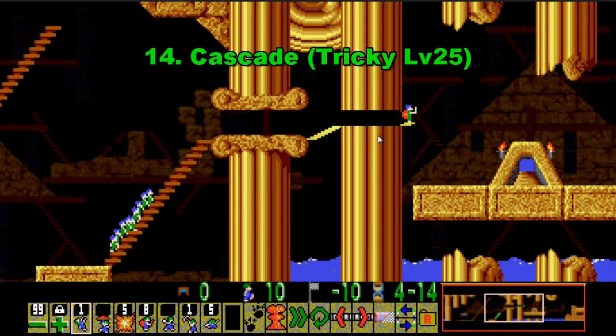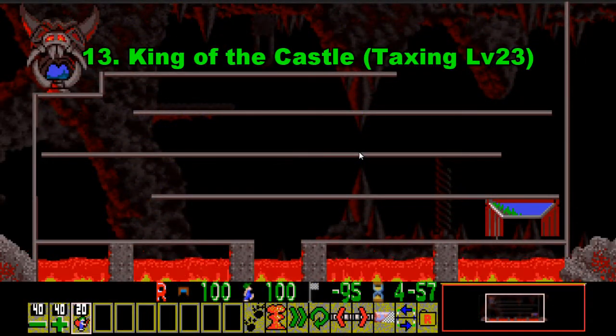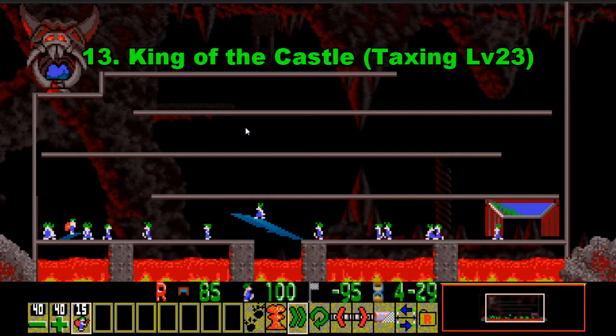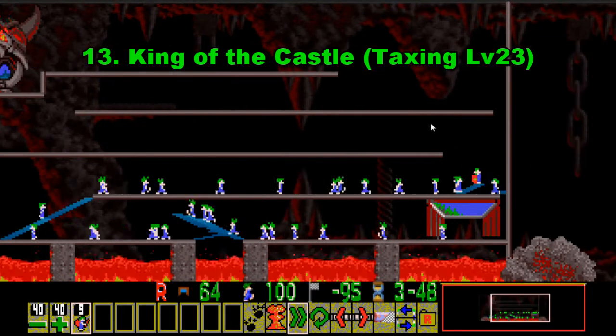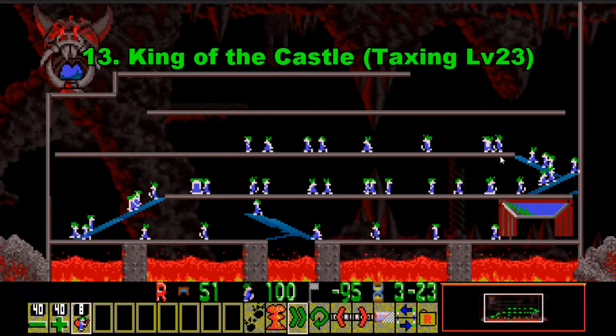Of course when making this list we've got to assume that everyone's playing on the original Amiga game. Number 13 on this list is King of the Castle. This one's quite hard because you're only given 20 builders and you've got to save 95% with 100 Lemmings, which means you can only lose 5. I managed to do this level with 18 builders so it's not as hard as some people might think. This is actually a repeat of a tricky level where you're given 50 builders and 20 blockers.